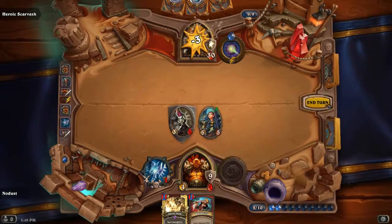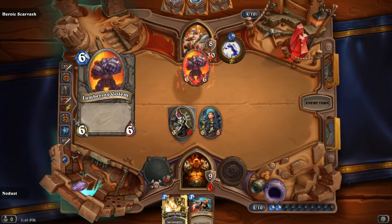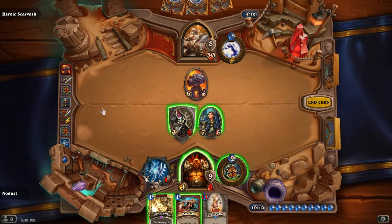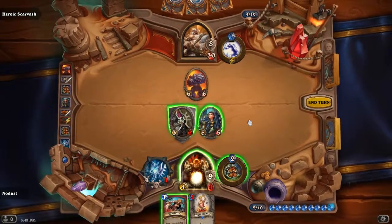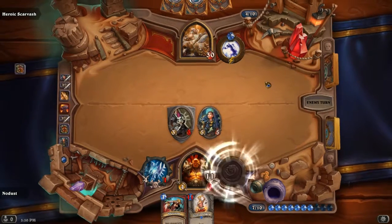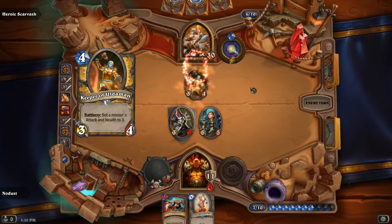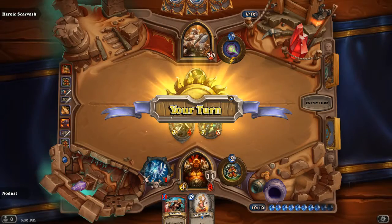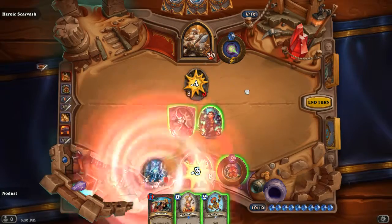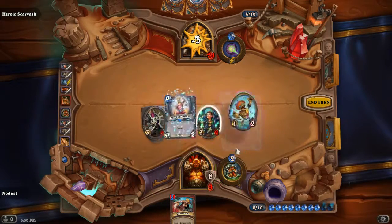We've cleared the high watermark of this encounter. Let's see how we go - we could use some more cycle in the list. Shield Slam is working out very well. This is the opposite of the Temple Escape encounter where I ran Freeze Mage - Freeze Mage definitely doesn't work here because he starts with freebie trogs. Warrior is definitely a much better class to be using in this context.